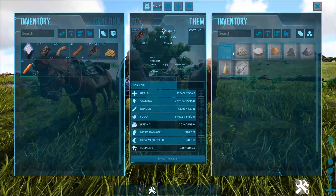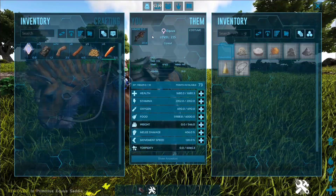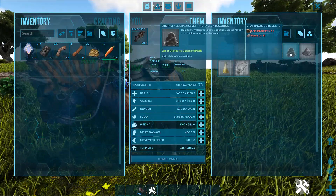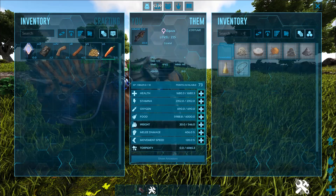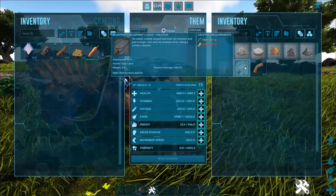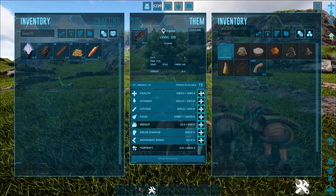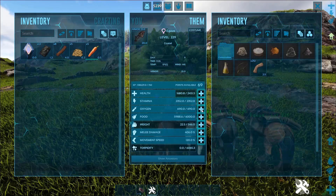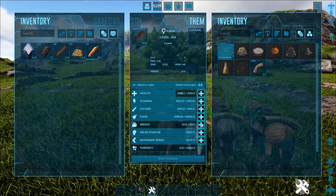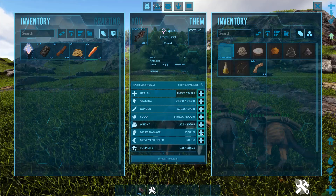As soon as you put on a saddle, they become a mobile — this is not a joke — they become a mobile mortar and pestle. So early game these things are amazing for you, which is just super nice because you can literally make whatever you need to, like Lassos.